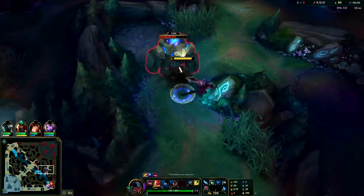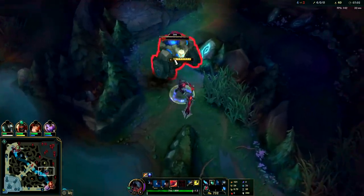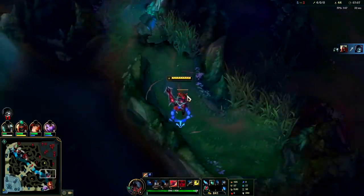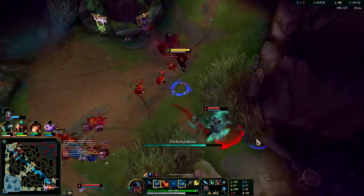I'm going to auto attack Iron Spike Whip quick reset, banging out these Qs. Now we're going to go bot with our R — we hit level six before seven-thirty, which is a little irregular. You're generally aiming on Aatrox to hit six before the eight-minute mark. You can hit this early though, and that's pretty good.